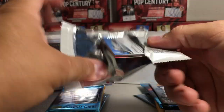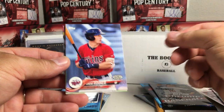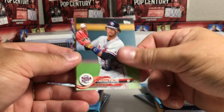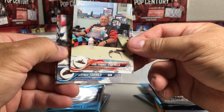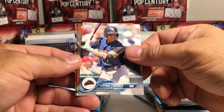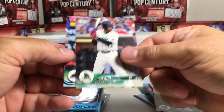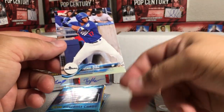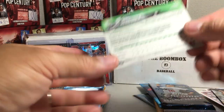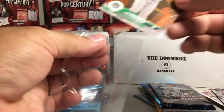Next pack from Card Crate is Pro Debut - I'm a big fan of Pro Debut. Got some pretty cool stuff: Brent Rooker, Christian Pache, Todd Parnell, Gleyber Torres, Jazz Chisholm - that's a numbered card - Jose Siri, Mark Estrada, and Yusniel Diaz at 15 out of 25. A nice low-numbered card coming out of the Card Crate.